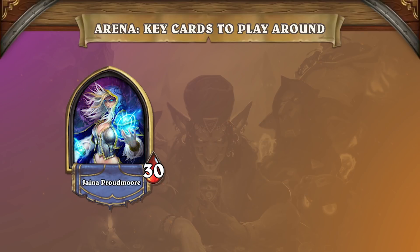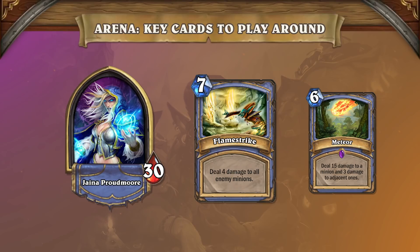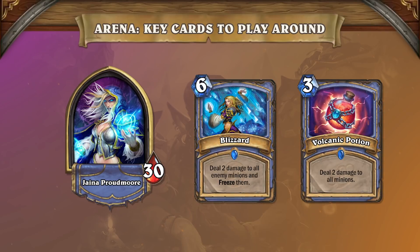The next best control class is Mage. Since Classic, Flamestrike was the premium board clear Mage had, and now it's more common than the last meta. Meteor is rotated out of Arena, so Flamestrike is often the best pick in the top bucket. Added to that, you are no longer guaranteed rare cards and above, which increases the rate of common cards even further. At high wins, you're going to see Blizzard and Volcanic Potion more commonly, so playing around 2 damage board clears is reasonable if you can afford to.